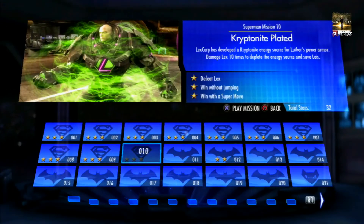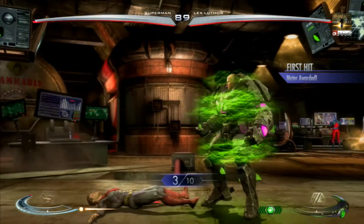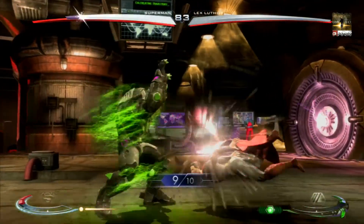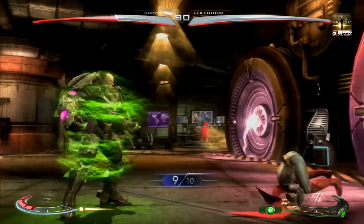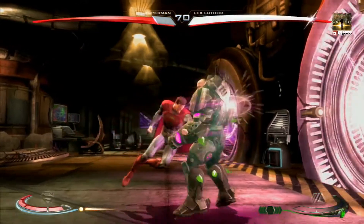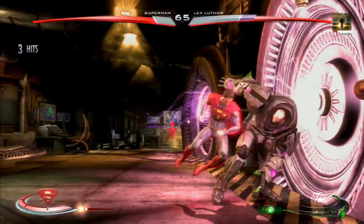The final Superman mission is called Kryptonite Plated. You've got to defeat Lex, win without jumping, and win with a super move. Like in a lot of the other ones, I'd suggest doing two runs. First time, jump around, do whatever you want, and just finish with a super move. The second run, win without jumping — just use the D-pad, make sure you're only pressing left and right. Keep doing the combos to beat him down. In the beginning, do quick fist combos to finish him as quick as possible, then get him into a corner because he's pretty tough from range. As you wear him down and beat him without jumping, you will have completed it with three stars.